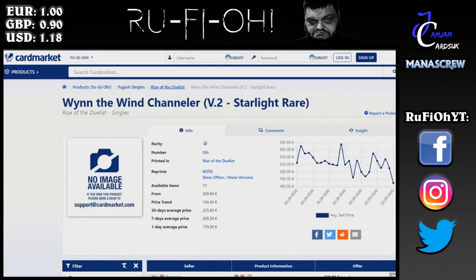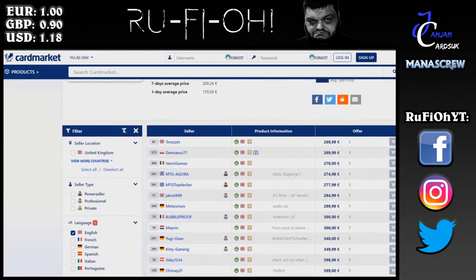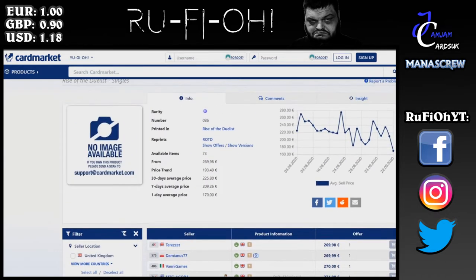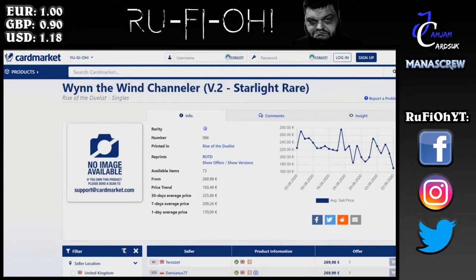Win the Wind Charmer — a minimum of 270, with the price trend just under 200 euros. The fact that these are all above the trend is a good sign for sellers, not so much for buyers. I really feel with most of the Starlights you want to pick them up ASAP because long term they are going to continue to rise, particularly the ones we know will be insane like Appaloosa and IP Mascarena.